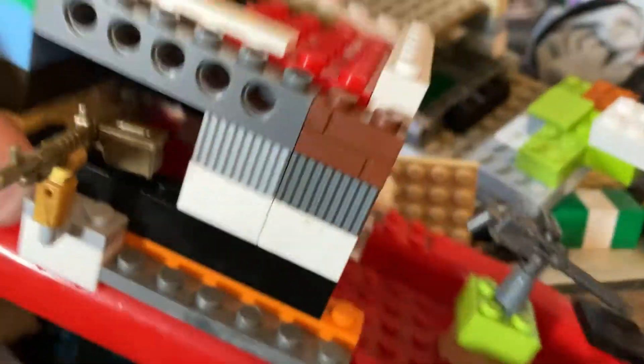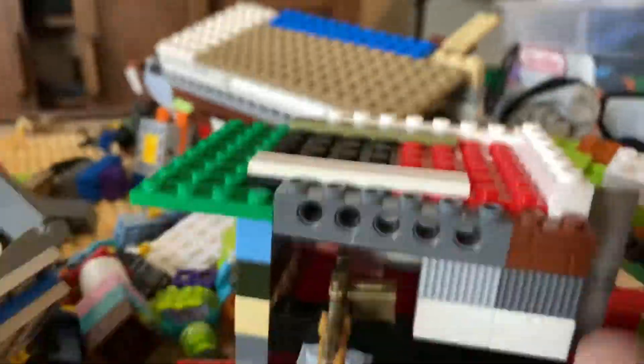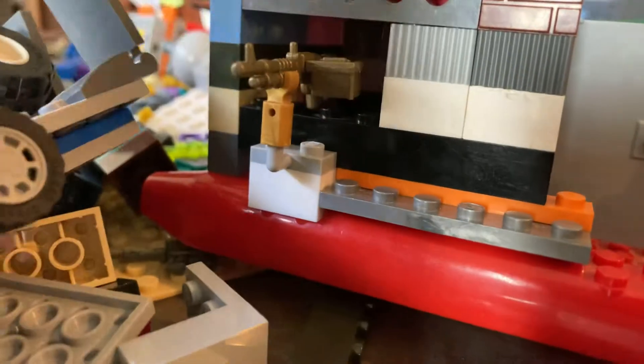Starting off, one of the things I built is this cool, like, attack boat. On the front we have a machine gun, and then there's a door. I never saw what's in the door, but there's a little thing inside there. Also inside there's this little machine gun, and you can go inside and control the machine gun in there.